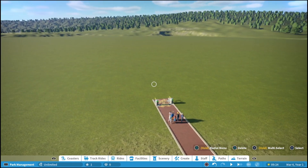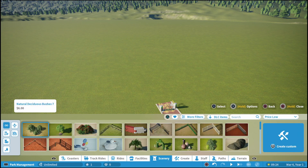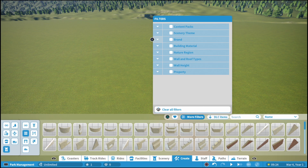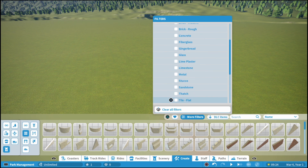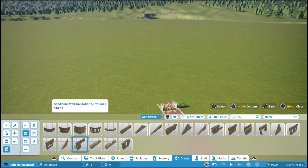Here we are in our empty sandbox map and we're going to click either the left or right button to bring up our menu down here and go to the create tab — which is funny because in the PC version it's called building. We're going to go to filters, go to building material, and go down to sandstone. You can pick any building material you want, but if you want to follow along we'll do sandstone, so hit circle to back out of that.